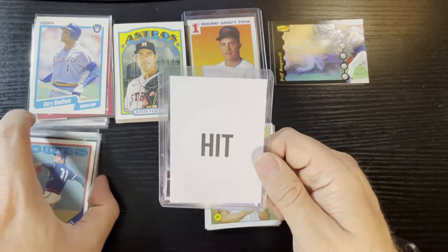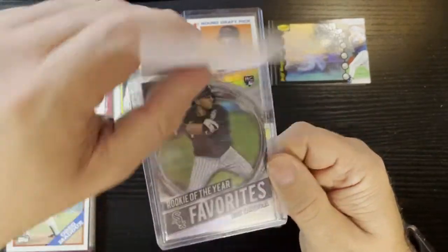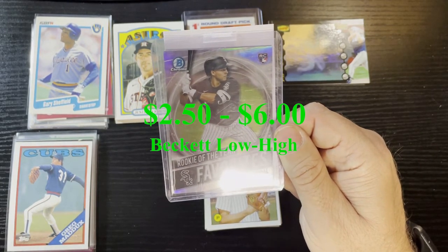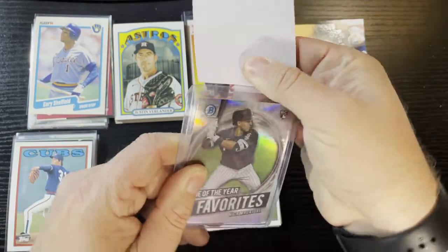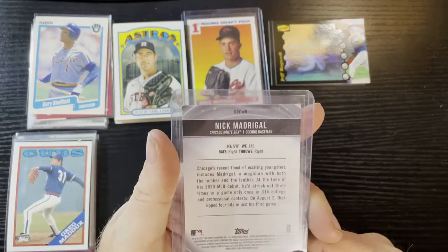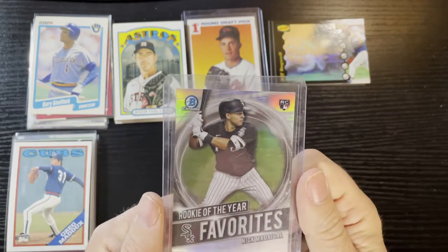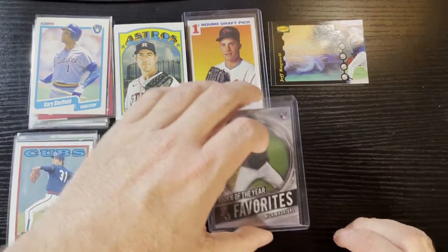Here is our hit from the second pack — let's see if it does better than Mike Mussina. Boom — we're gonna get Rookie of the Year, White Sox: Nick Madrigal of the Chicago White Sox! That's a Bowman Chrome rookie card. We'll show you the price on that one. All chromey form from Bowman — there's Nick. That is it, so I'm gonna add all this up.